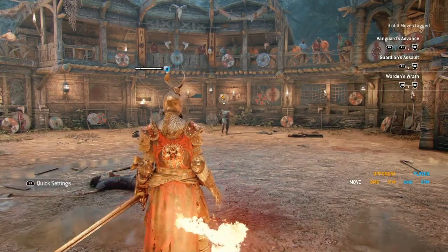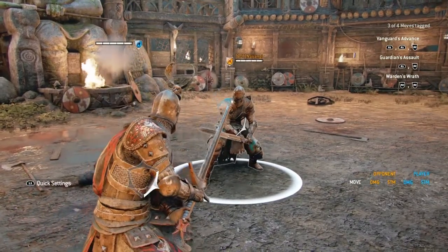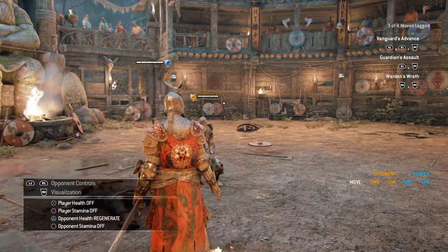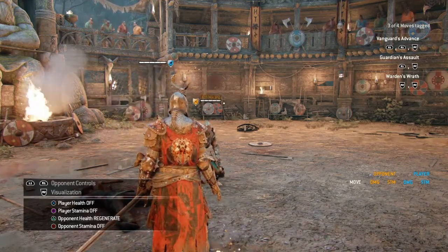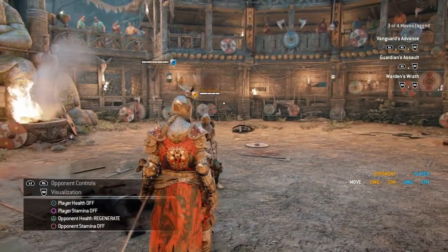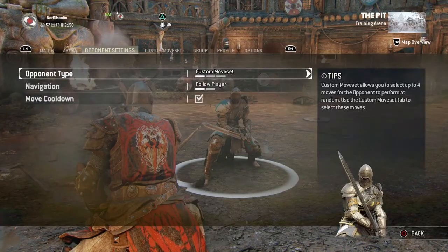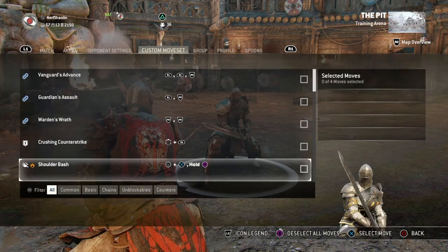Now that you're in the game, it's a bot so don't worry. When you start the match, hold L1 or LB (whichever console you're on) and press the buttons until you see the exact same settings I have: Player Health Off, Stamina Off, Opponent Health Regenerate, Opponent Stamina Off. Pause the video to set that up. Once you've done that, press Start and go to Custom Moveset.